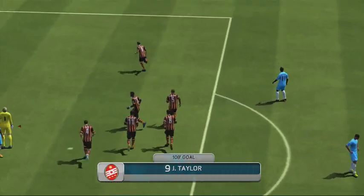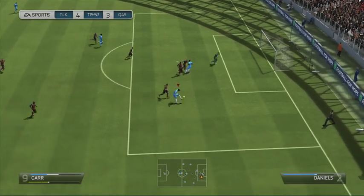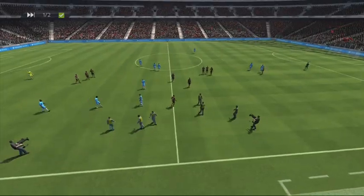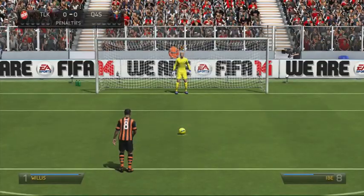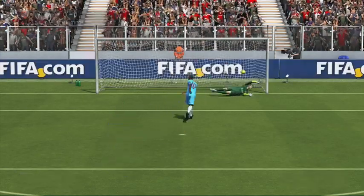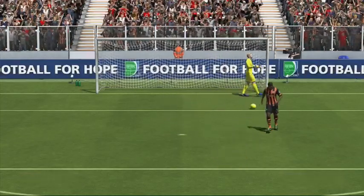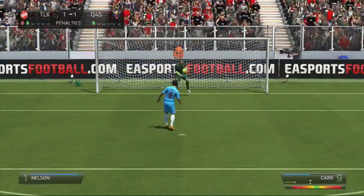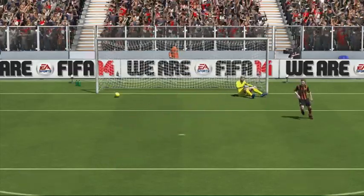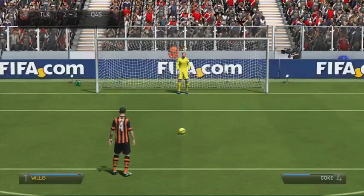Then an over-the-top through ball finds John Taylor, the four-star skiller with a two-star weak foot, and he manages to finish with his left foot — his weak foot — which surprised me. But Kaelin Carr was there on the rebound in the 107th minute to equalize and bring it to penalties. In the shootout, my opponent tried a cheeky Panenka chip down the middle that didn't work, so we took the lead. Kaelin Carr also tried a cheeky finesse toward the middle with very little power.